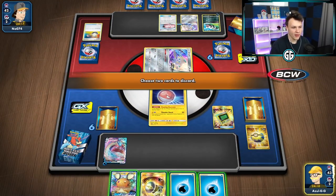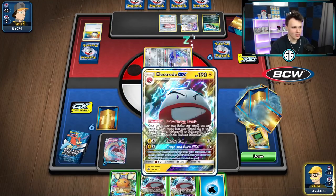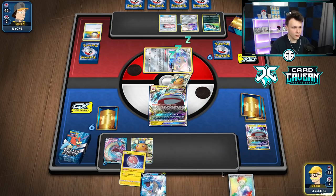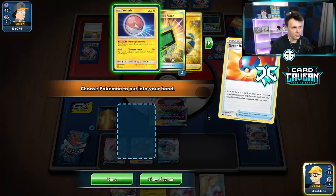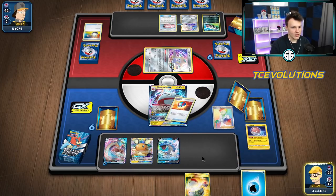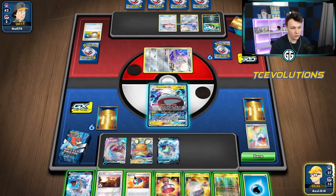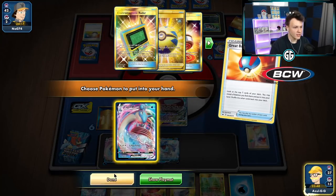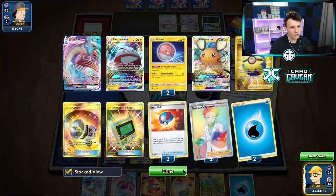We grab two Electrodes since we'll just discard one — no sense keeping the second around. We pop one and that's good enough. Got a Great Ball, take a peek, discard that, then play Research to get some energy into the discard. There's a Viridian Forest. Going to Acrobike — let me check — Great Ball first, then Acrobike to get an energy into the discard pile before the Extra Energy Bomb.